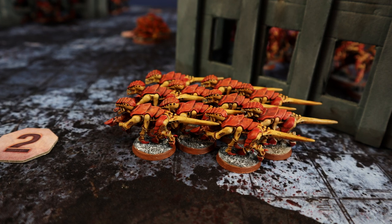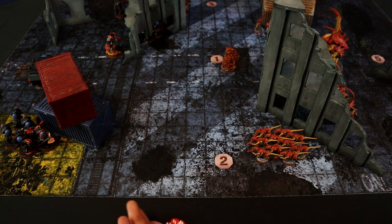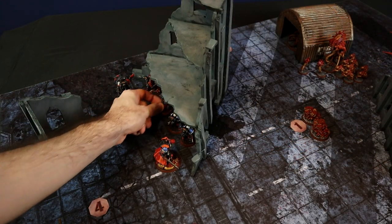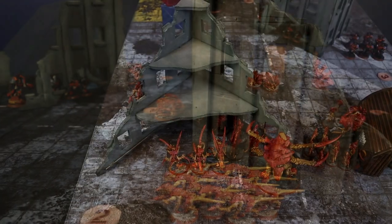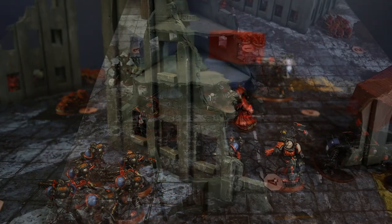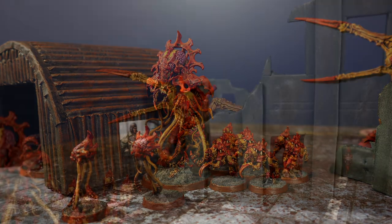The Termagants are the last to shoot, targeting the Sternguard inside the building. 8 shots at 4+ (2 models out of range): 5 hit, 4 wounded. Sternguard save at 3+: 2 wounds suffered, another Space Marine leaves. The first round went fairly well for Space Marines; starting first they made limited use of the shooting phase and had to cede the center of the battlefield to the Tyranids who earned victory points, but they couldn't risk exposing themselves to charges.